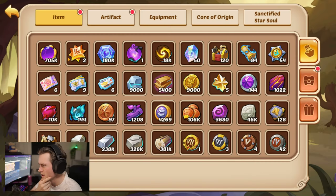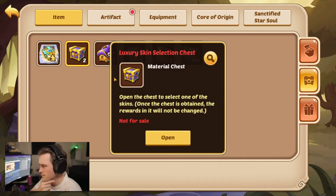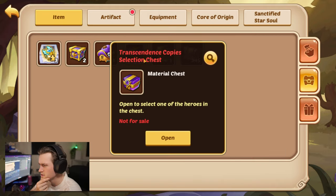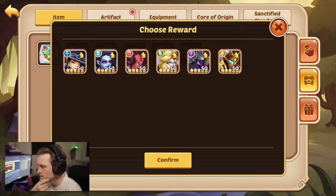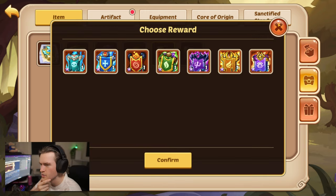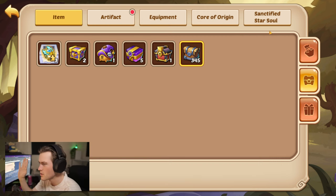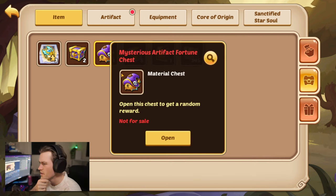Let's go into the bag and see what we have. We've got stellar shards, a skin selection chest we don't need to use yet, transcendence copies. Nothing interesting for us to use right now. We have the fantasy arcade — they're probably all going to be used on stellar shards. And then we have this mysterious artifact fortune chest, so let's open this.